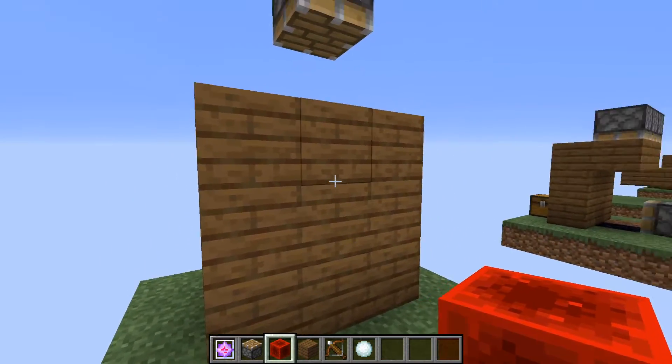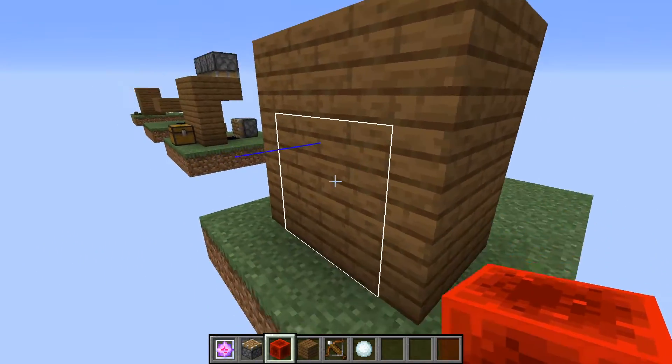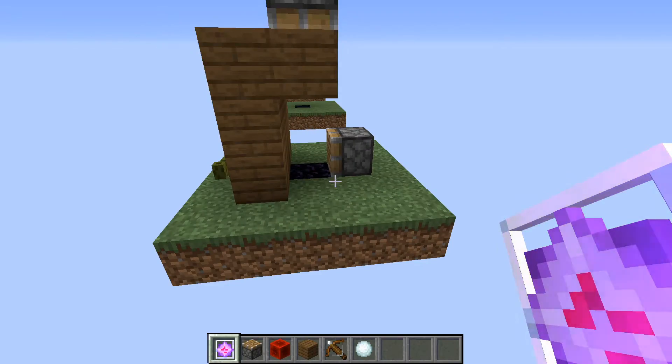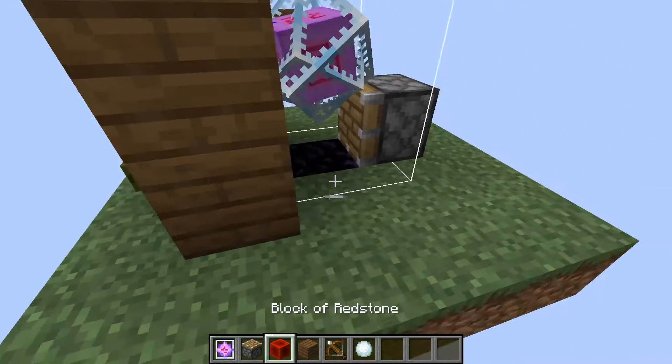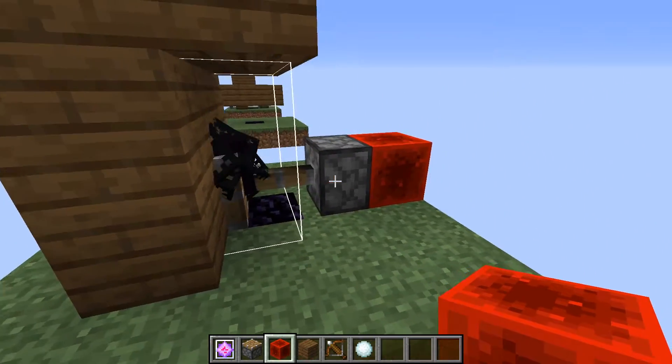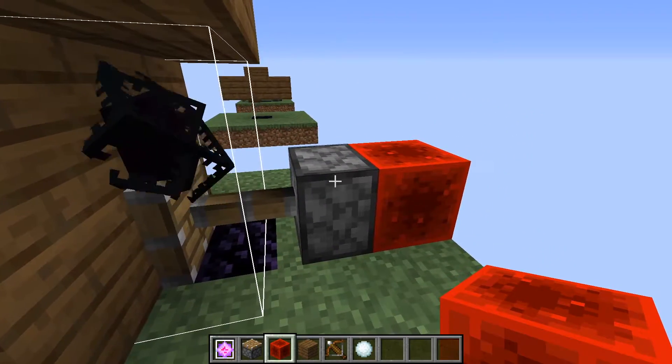We can then hide the end crystal by pushing blocks down onto it. As you can see, the end crystal's hitbox does not stick out from this side, but it does from this side. We can maximize how far out the end crystal's hitbox can stick without showing by aligning it to three sea pickles. Just make sure to break the piston, otherwise it'll pull the end crystal back when it retracts.